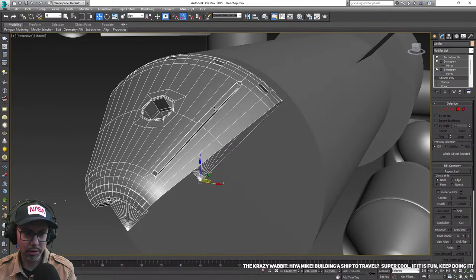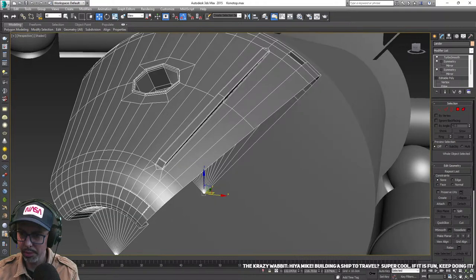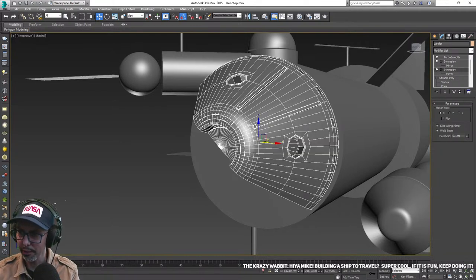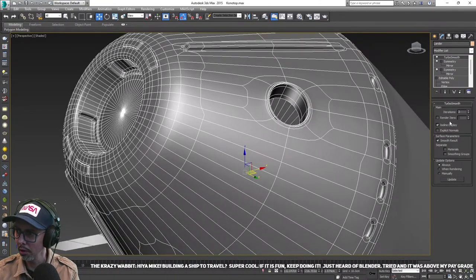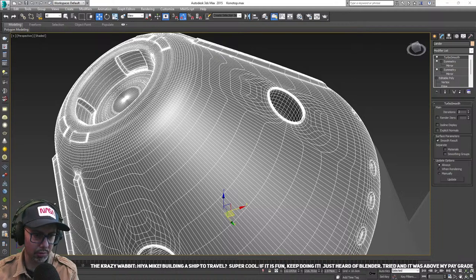This is polygon modeling. Basically you take small segments, make it as basic as you can, and then apply modifiers to develop it further. I've taken like a quarter of a command module — an Apollo-style shape — put a symmetry modifier on that so it turns from a quarter into a half, then a symmetry modifier again to go from a half to a whole, and then something called turbo smooth which refines the geometry and adds more vertices to smooth it all out. This is very much like Blender, yes Wabbit.